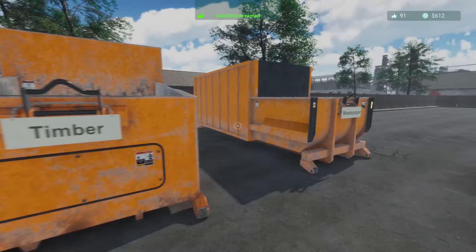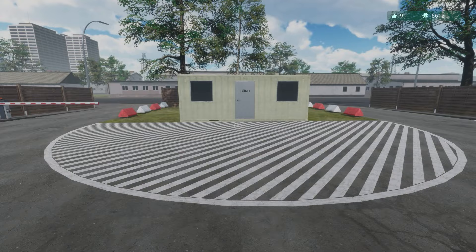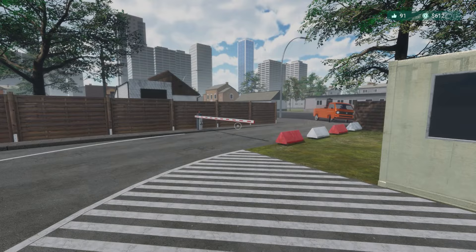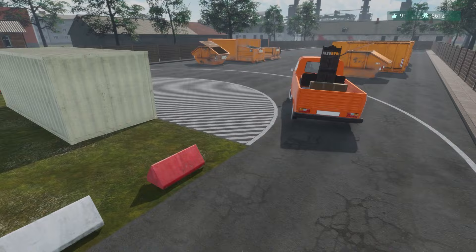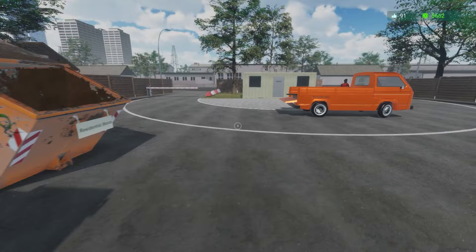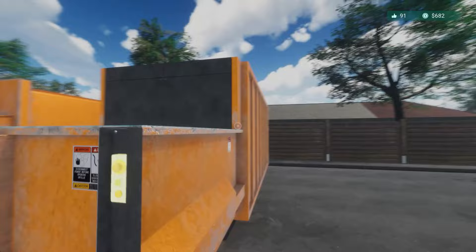Almost ready for the next level. The waste paper container — I'll empty it and change it to scrap metal or glass. It feels like scrap metal would probably give us the most money. You can see the number of slots available. Another interesting-looking European-style van. There's a couch going in there — a nice couch, nothing wrong with it, but we're going to get rid of it — timber. And a box going in the crusher.